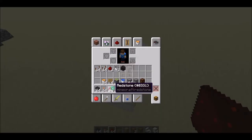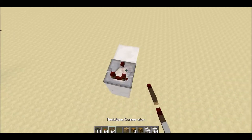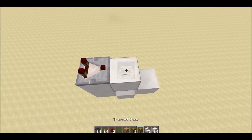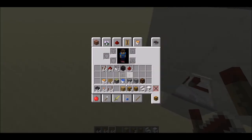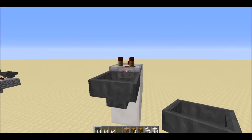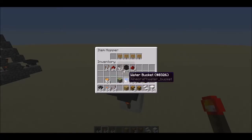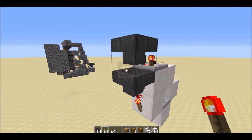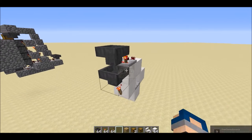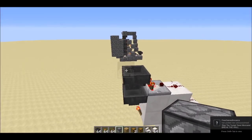For the filter you will need two buckets and four signs, so it can filter only the empty buckets. Place one hopper there and one hopper there, with a redstone torch on top of the upper hopper. Place four signs, one empty bucket in the first slot and one empty bucket in the second slot.